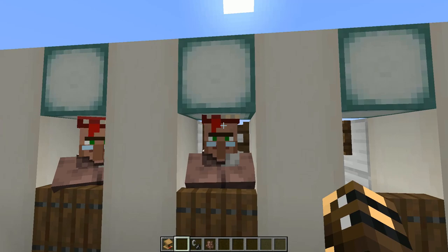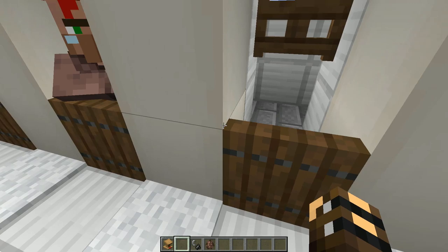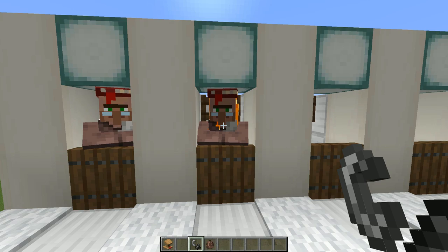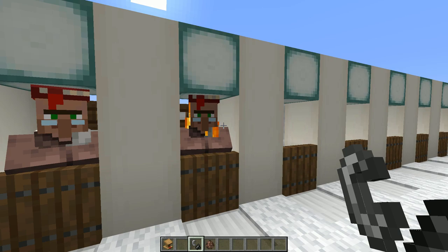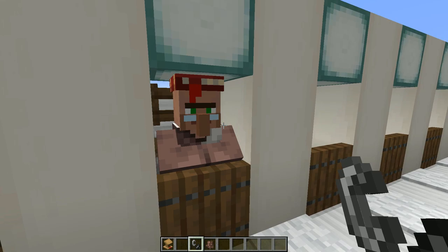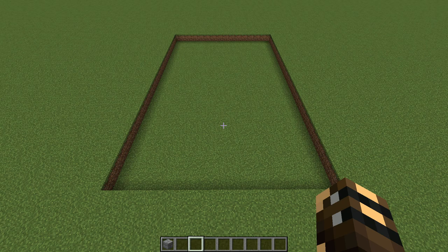There is one final thing to mention — what happens when you decide you don't want a villager anymore and want to get rid of him? Just to save the hassle of putting a drop chute underneath him, the absolute easiest way is to light the block beside him with a flint and steel and he'll burn up. It takes three goes to get him to burn away, but the good thing is this doesn't count as a player kill on our villager, which would cause us to pay more for our trades. Just make sure once you light the block to quickly put it out by left clicking, otherwise our fence gate will burn away.